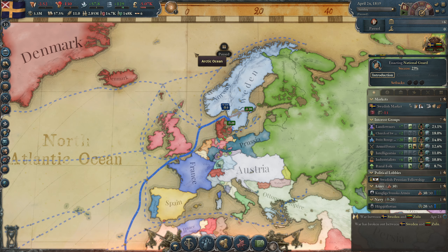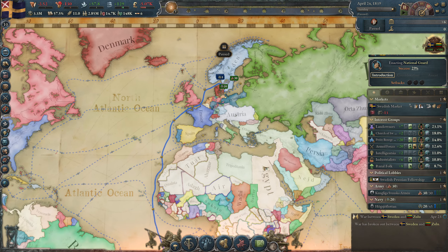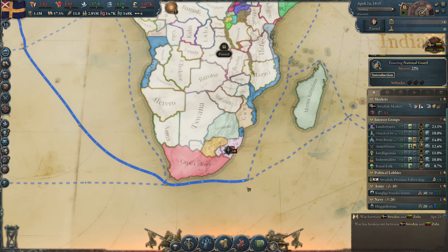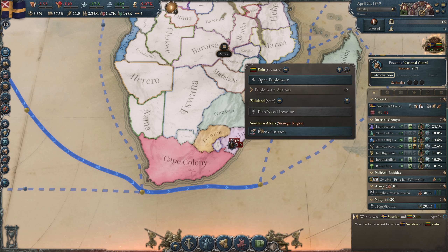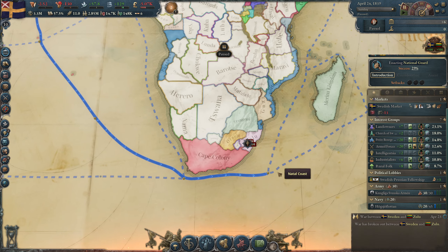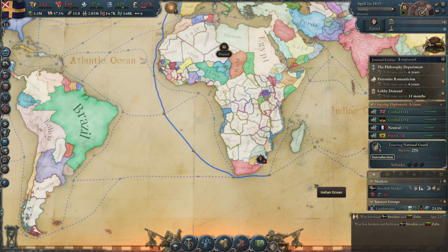Hey everyone, Flying Dutchy here, welcome to our tutorial for complete beginners. This is episode seven. Last episode we took a look at the diplomatic options you can do, and we started the war with Zulu. The war has now started and in this episode we are going to fight the war and play a bit more of the rest of the game.